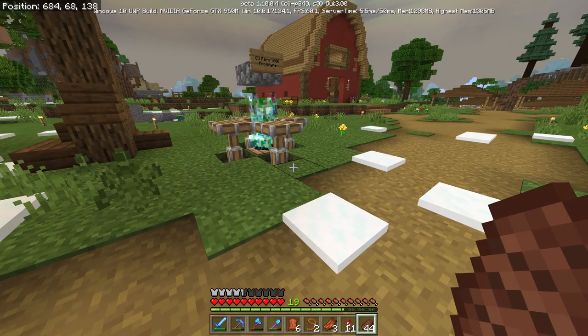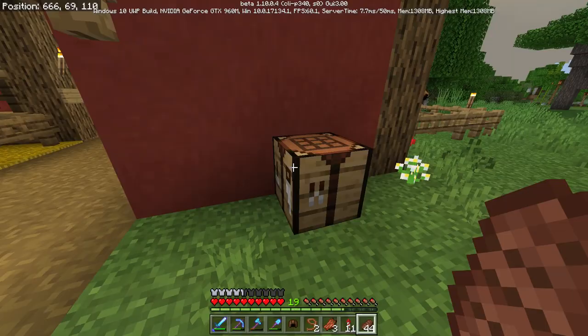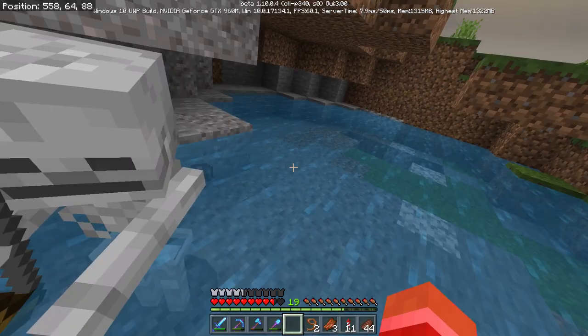I'm curious - in this version can you go up to skeletons and give them a helmet? I'm not sure if they'll actually even put it on. Okay, calm down - here, take it. He's not putting it on. Oh that's lame - so they only have to spawn with it. I want him to put it on, come on - put it on the helmet! He's not putting it on.